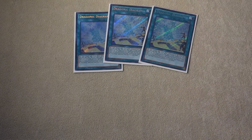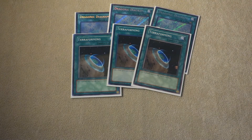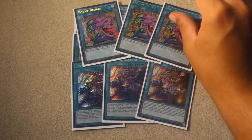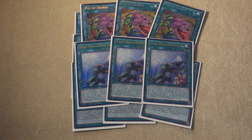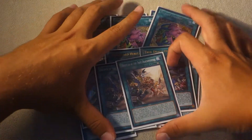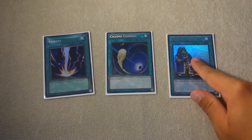For the spells, we play a very hefty amount. Three copies of Dragonic Diagram, three copies of Terraforming, three copies of Zoodiac Barrage, three copies of Pot of Desires, and three copies of True Draco Heritage — probably one of the best spells this format with all the True Dracos going around. You can draw off their cards, which is very important. We also play two copies of Disciples of the True Draco Phoenix.